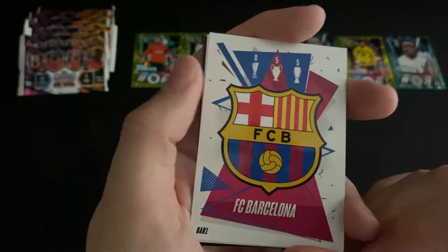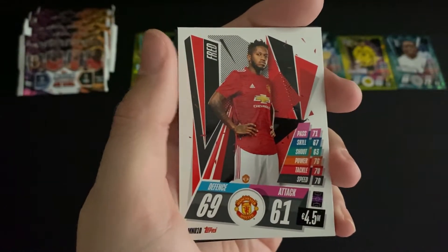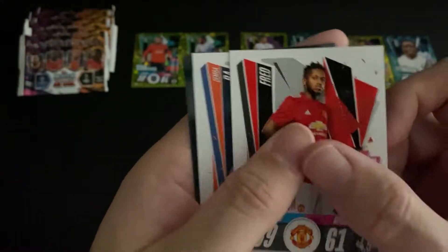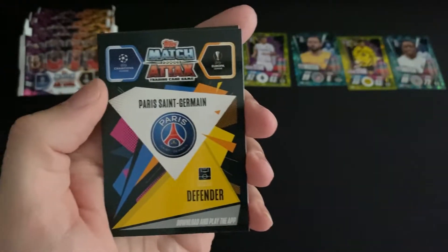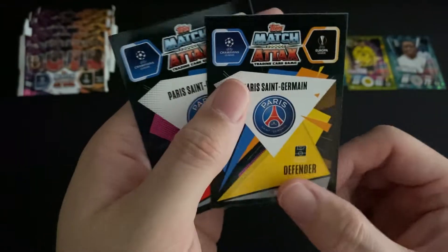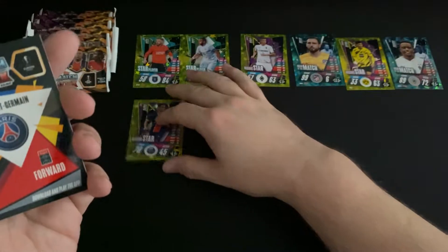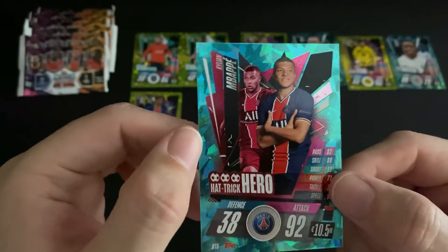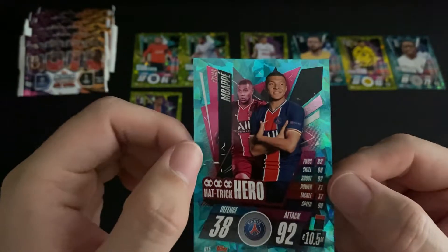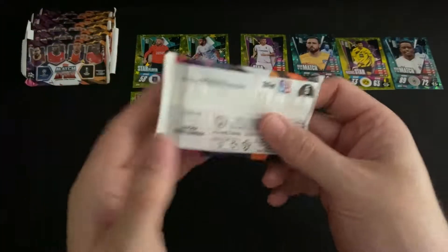Window number five: a Barcelona club card, a midfielder for Manchester United, a forward for Istanbul. Then two special cards — a PSG defender rising star in Dagba, and a PSG forward Hat-Trick Hero in Mbappé. Love to see it, absolutely chuffed.